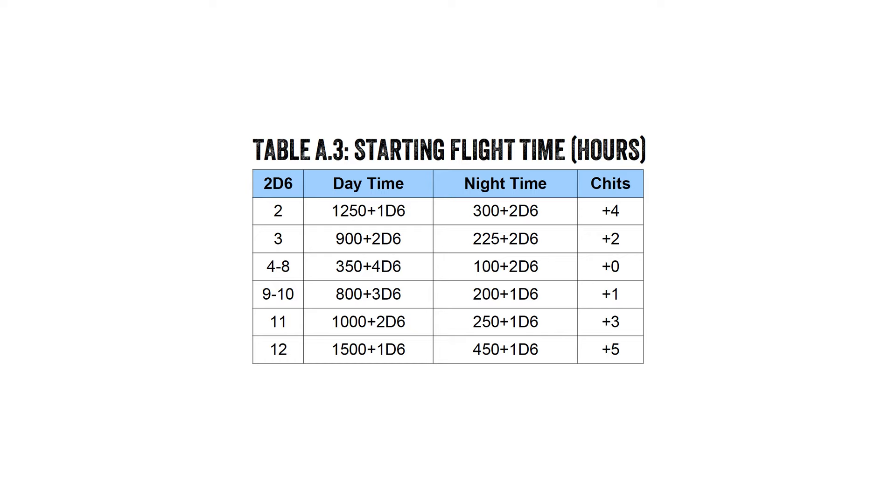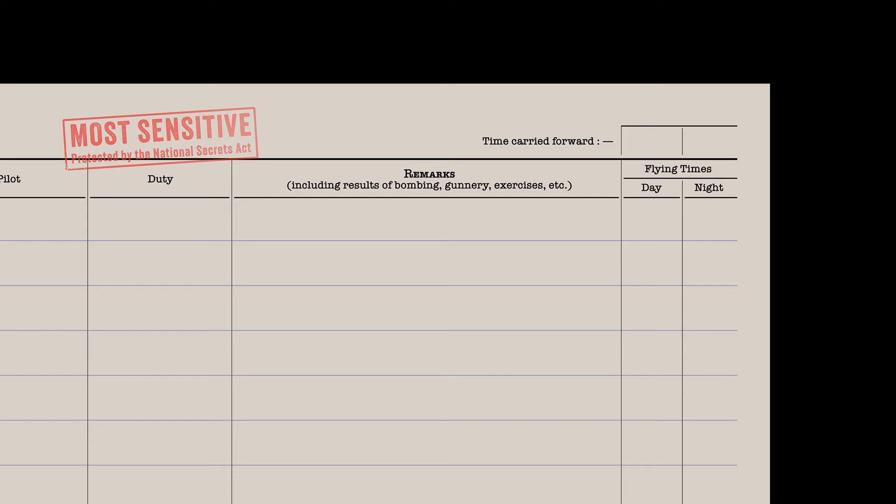Now I'll roll on table A3 to work out how much flight time I have. I got a four — that's 350 hours plus 4d6 hours, which comes to 12, so 362 hours of daylight flight time. I'll write that in the top right-hand column of my pilot logbook. For night time it's 100 hours plus 2d6 — a two and a four, that adds up to six, so I have 106 night flight hours, which I enter into that column.